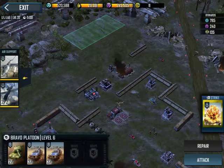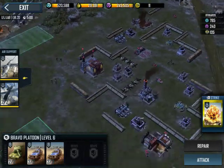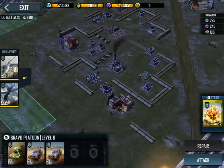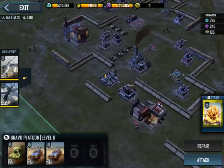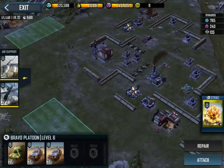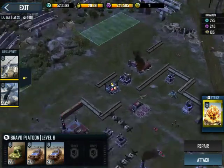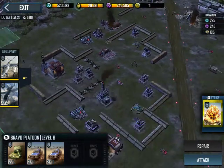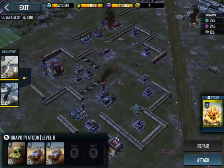Looking at this base, there's a few things we need to consider. First off, looking at the spawn points, you have four of them available, even though one's way down in the corner that's kind of hard to get to. I like coming up here first — it lets you tackle the base in the L shape that it kind of presents itself in.